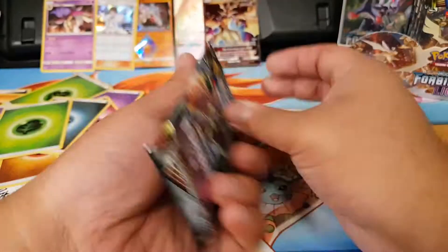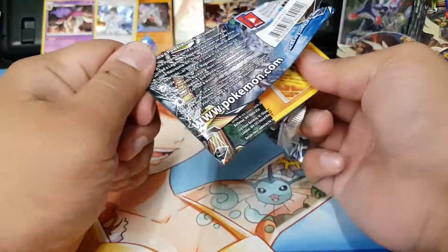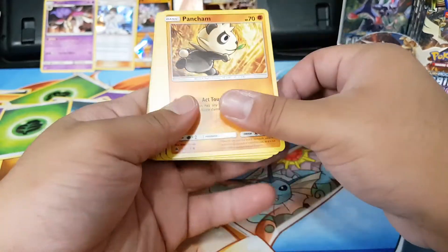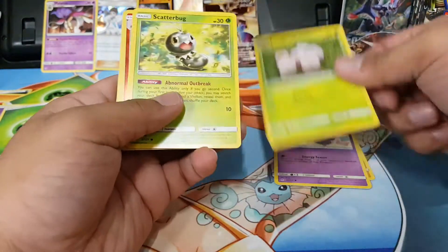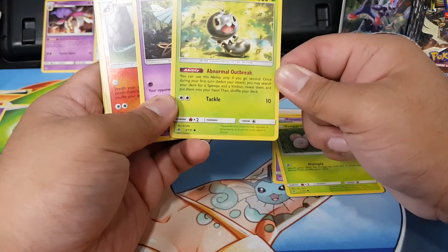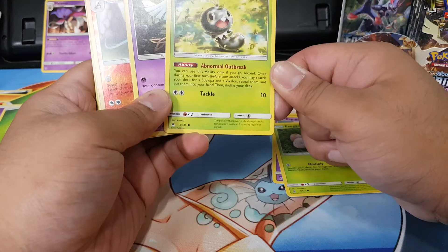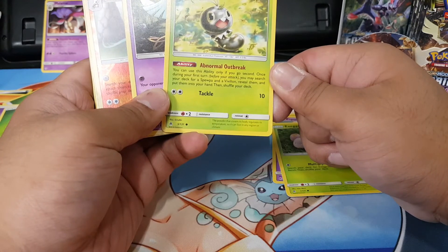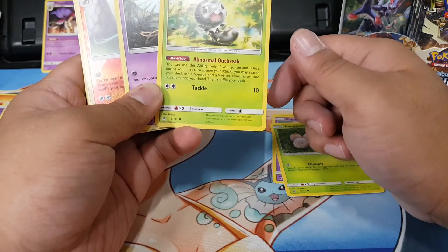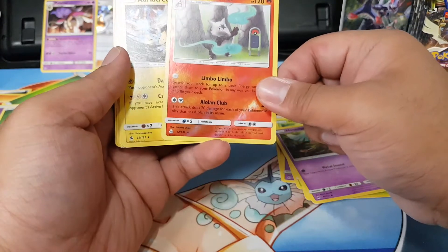Next pack: Snover, Pancham, Espurr, Exeggcute, Scatterbug. What is Abnormal Outbreak? You can only use this ability if you go second on your first turn. Before you attack, you may search your deck for a Spewpa and a Vivillon, reveal them, and put them into your hand, then shuffle your deck.